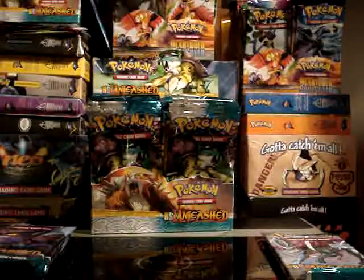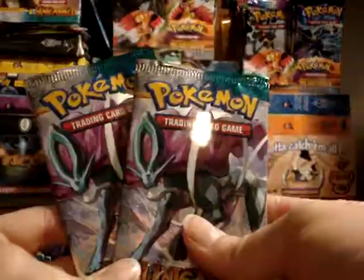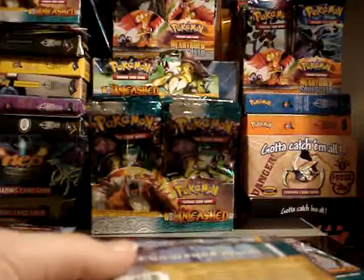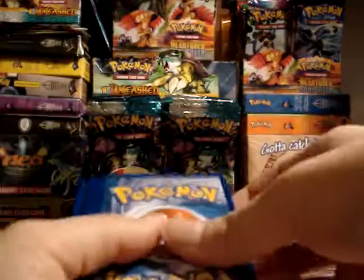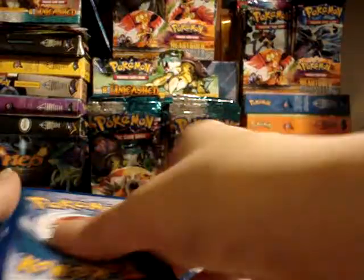Here is part two of my 10-pack opening for the Unleashed set. These are the Suicune packs that I'll be doing next. As I explained in the last video, these are not my cards — these are for Super Temporary 2. The cards she wants to keep, so the rares, hollows, reverses, and good trainers, I'll be shipping up to her. The ones she doesn't want will be staying here with me to save on shipping costs.